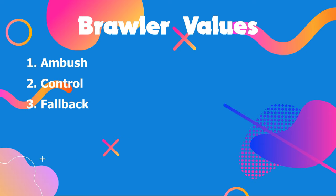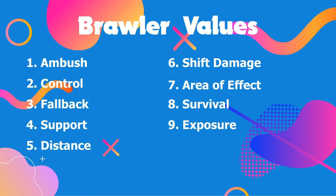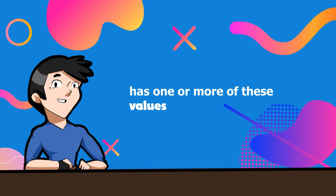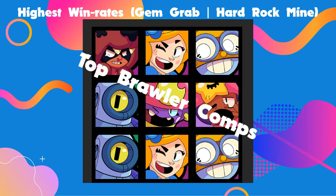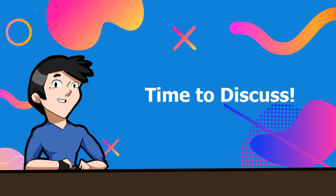The 10 values are: ambush, control, fallback, support, distance, shift damage, area of effect (AOE or simply area value), survival, exposure, and contiguous value plus all of its subdivisions. Each brawler in the game has one or more of these values, and if you look at the win rates for each game mode, you will realize that the top brawlers and comps with the highest win rates have virtually the same values. Let's talk about each value and their brawlers.